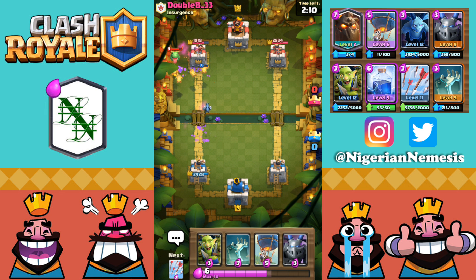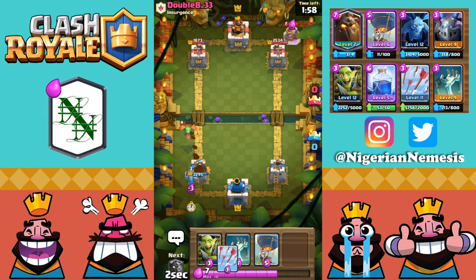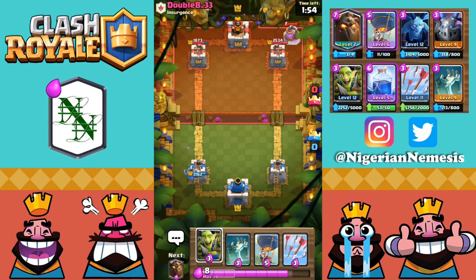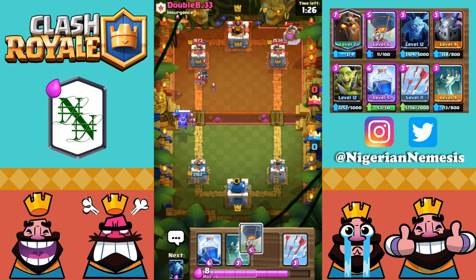He's got his baby dragon coming back at us and now he's playing another elixir collector in the back — going super aggressive. I am now 100% sure he is running that golem deck. The goblin gang and mega minion are moving toward that tower but get zapped down. Now we start with a lava hound in the back. I was hoping he'd use a pump there — no pump, he goes with a night witch instead, which is very difficult to deal with because she continually spawns bats. I can't even arrow because more bats will just spawn anyway.